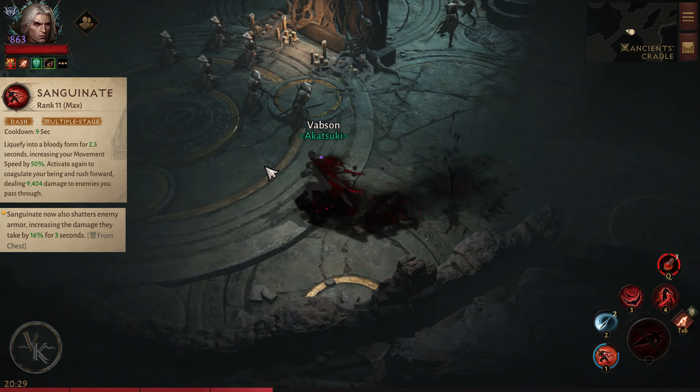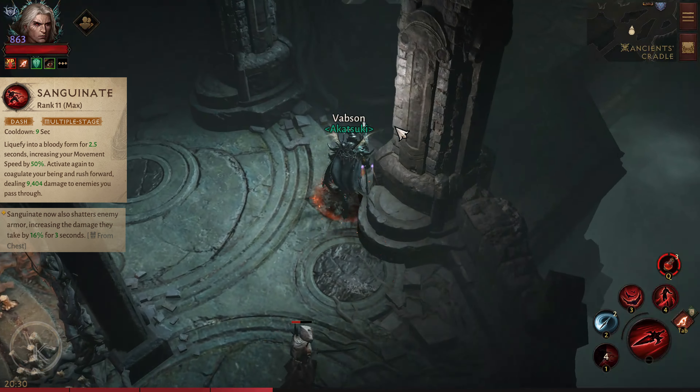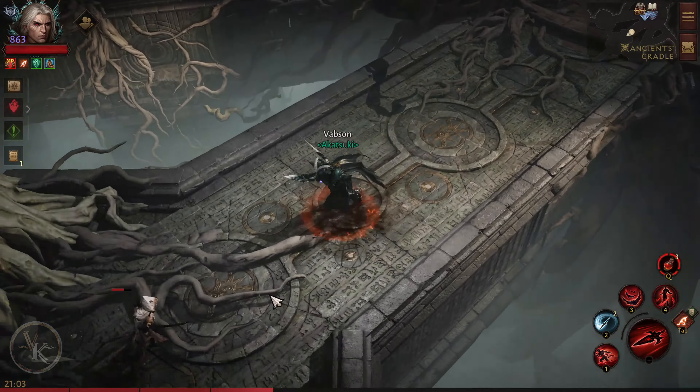Sanguinate. Liquify into a bloody form for 2 and a half seconds, increasing your movement speed by 50%. Activate again to coagulate your being and rush forward, dealing 9,000 to 100 damage to enemies you pass through. From the fifth armor essence, Sanguinate now also shatters enemy armor, increasing the damage they take by 16% for 3 seconds.